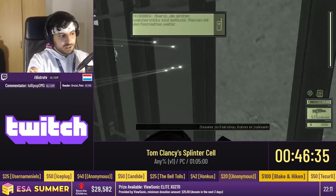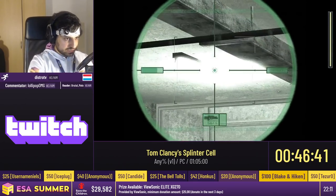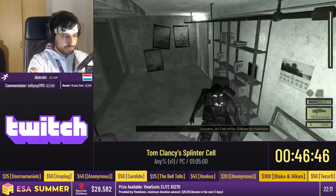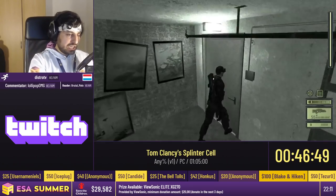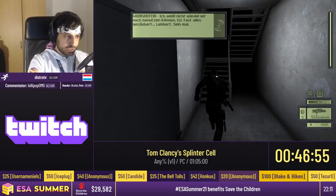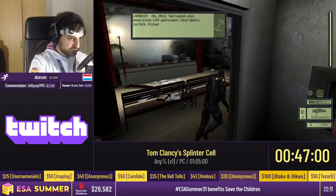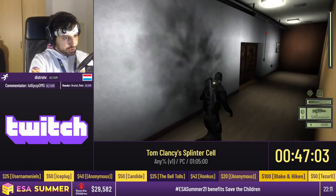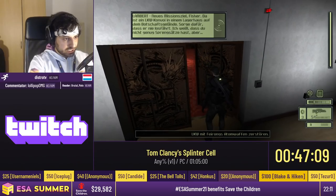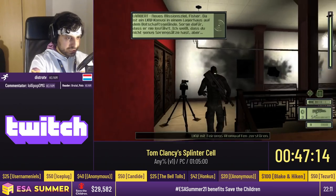Over here there are three guards. For some reason they don't notice us even if you shoot the glass and the light. We roll behind them, hack the computer as the mission objective, and by the time the three guards see us it's already way too late for them to react. I equip the ring foil to take out this guard, shoot the wall so the second guard is distracted, then open the right side of this door because there's a turret in the corner and the door will block it.